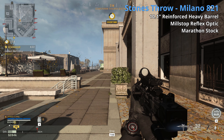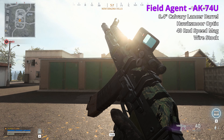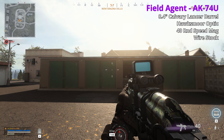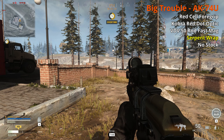Since we don't have much of an opinion yet on the Cold War guns, I'll go through the attachments and as we play more we'll better comment on how good they are. The AK74u comes in an epic variant, the Field Agent, with an 8.4 inch Cavalry Lancer barrel, Hoxmore optic, 40-round speed mag, and wire stock — the barrel only increases vehicle damage, not range; the stock increases sprint-to-fire. The legendary Big Trouble has a Red Cell 4 grip, Cobra red dot, VDV 50-round fast mag, serpent wrap (not 100% certain), and no stock. The grip increases sprint move speed and melee speed but penalizes ADS movement speed; the wrap increases ADS and reduces sprint-to-fire.